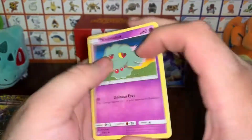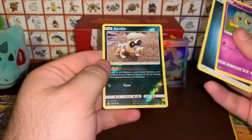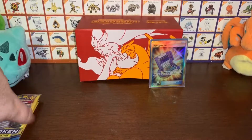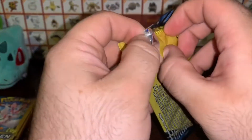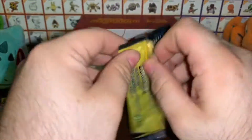We got a Misdreavus, an energy, and a reverse Sandile — not too bad, seeing as how these dollar store packs don't guarantee a rare or a holo. We'll take the reverses and keep getting these open.